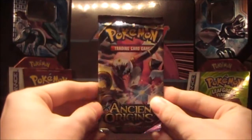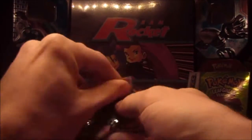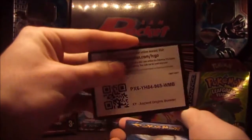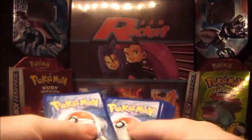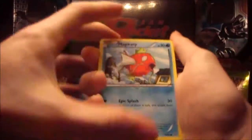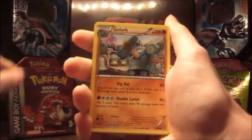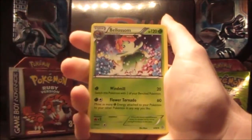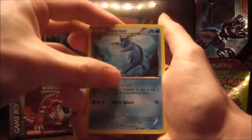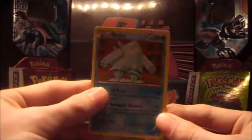Second last pack — we have Ancient Origins. Let's open this one. Oh, my favorite, Magikarp! No, it settles. We have the code card, three and two. Let's see what we have — a Magikarp, Beldum, Beldum, Wooper, Golurk, Larvesta, Bellossom, an Ampharos Spirit Link, Vaporeon, a Reverse Eevee, and the rare is a regular rare Regice.